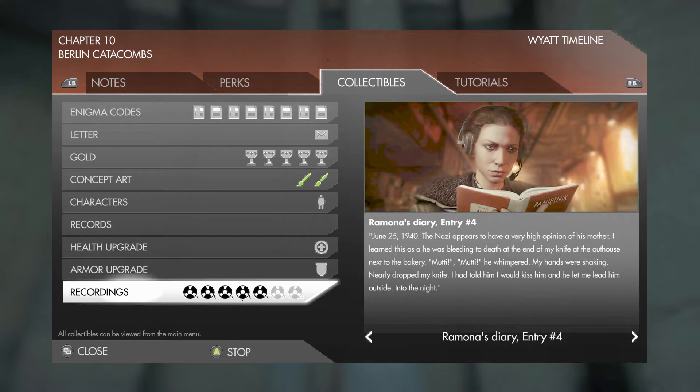June 25th, 1940: The Nazi appears to have a very high opinion of his mother. I learned this as he was bleeding to death at the end of my knife in the outhouse. Mutti, mutti, he whimpered. My hands were shaking, nearly dropped my knife. I had told him I would kiss him, and he let me lead him outside into the night. November 29th, 1940: The Nazi appears to love his sausage. I learned this as he kept eating his supper even though the cyanide must have ruined the flavor. His eyes rolled back, yet he kept chewing. At times I am struck with pangs of remorse. But then I think of Jakub Brozek.